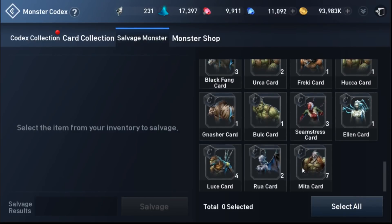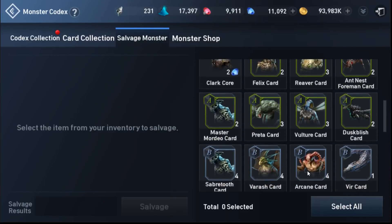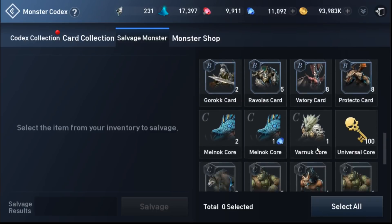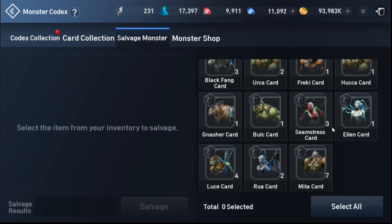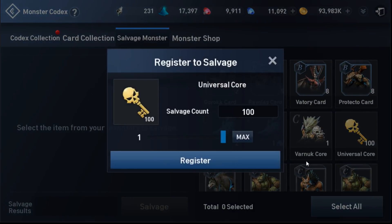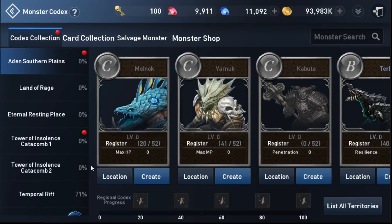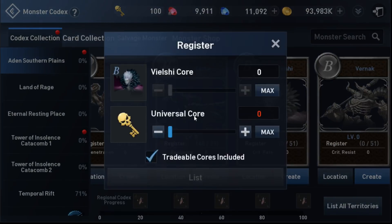I'm going to keep all of the ones that I currently have here. I have multiple and it does take up a lot of your inventory space. I did purchase a bundle that will allow me to use a universal core which will help me max anything that I want.